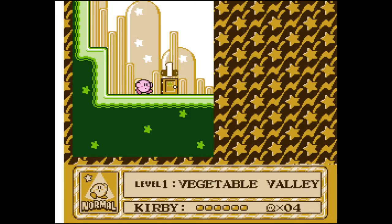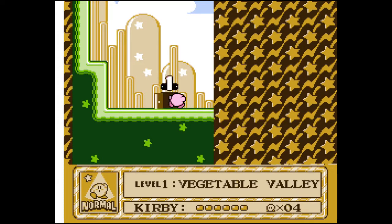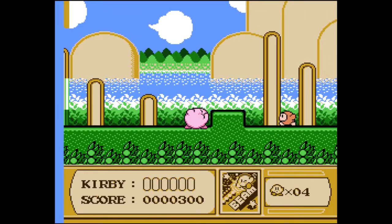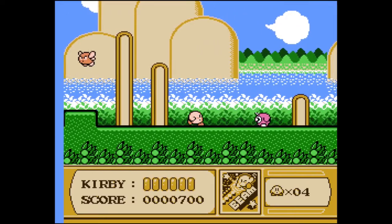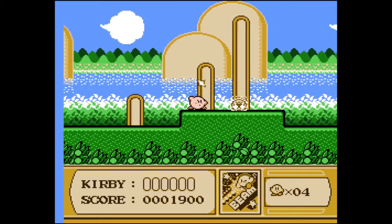Basic rundown of the controls: D-pad moves you around, up allows you to float or enter doors, down allows you to crouch, A to jump, B to inhale. This game is a little bit more slippery and a little bit less responsive than a lot of the later Kirby games, but it kind of makes sense because this is still only the second Kirby game.